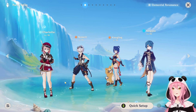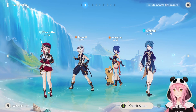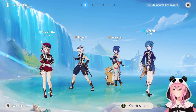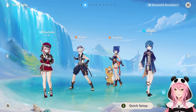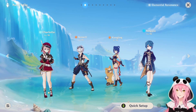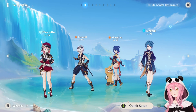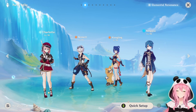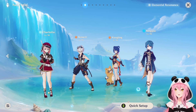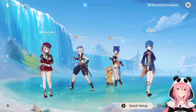You can swap out Nahida for another dendro applier like Collei, Dendro Traveler, or even Yaoyao as an additional dendro applier if you don't have Nahida. Here's another iteration of the international team — a very free-to-play friendly composition with Xiangling and Bennett giving the entire team an attack boost, which means more healing for Charlotte. Bennett's huge attack boost combined with Charlotte on-field translates into significantly more healing.